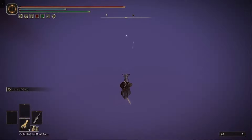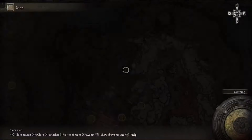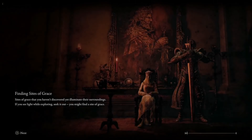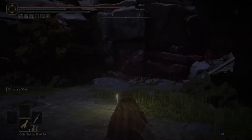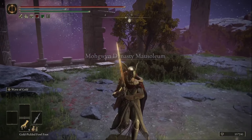So we're about to get our runes pretty soon. There we go. As you can see, we got 157,000. And then we just want to fast travel back to the Site of Grace so that we don't die from fall damage. As you can see, we have our runes and we didn't die.